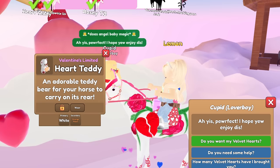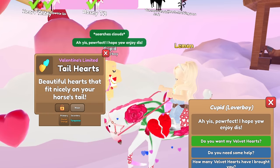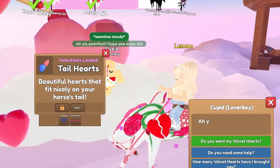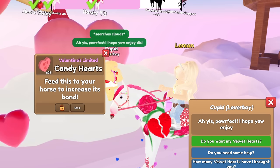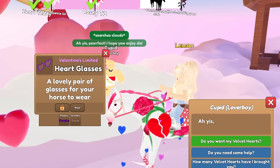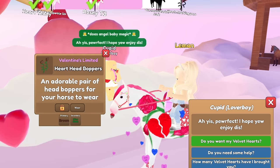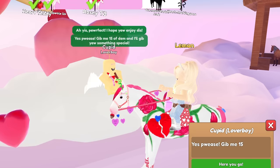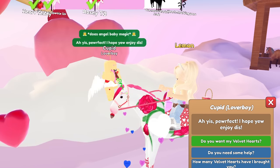These are the first hoof trails of this video — I expected we would get more but I guess not. We got a white and orange pearl heart teddy, pastel orange and turquoise tail hearts, pastel blue and peach tail hearts, more candy hearts, and purple and iron heart glasses.